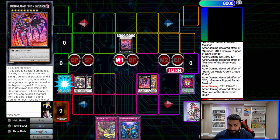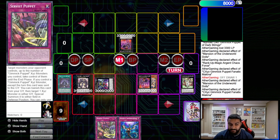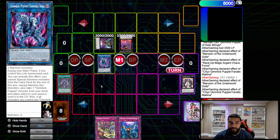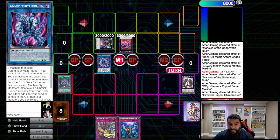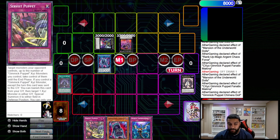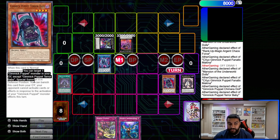So even if we miss the FTK, we still have an in-engine interrupt. The card we're supposed to draw off the pop goes here. From here, we use Machina — detach and summon our monster to our opponent's side of the field — then link these two monsters away into Gimmick Puppet Chimera Doll. Chimera Doll lets us, during the turn we link summon it, add one Gimmick Puppet monster and summon one from hand if you already have it. So we get Terror Baby.